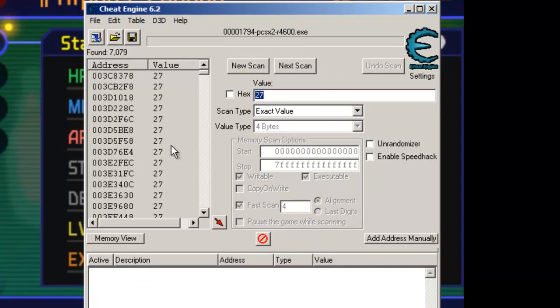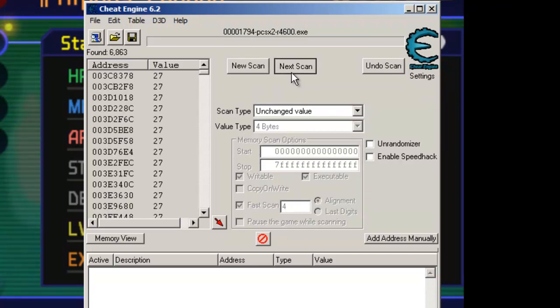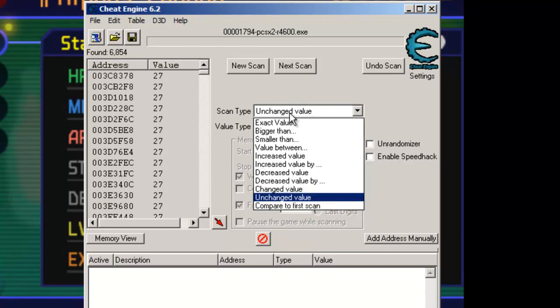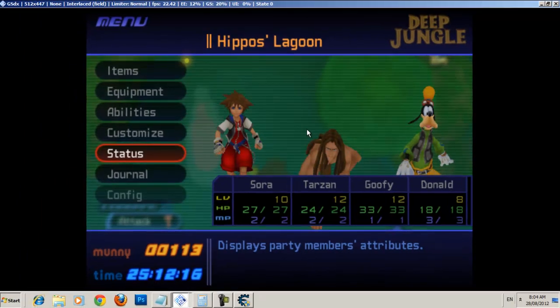Okay, and as you can see, there's a bunch of 27s at the moment. You can do next scan repeatedly, but we could be doing this all day. What I want to do right now is make this value more unique — have it be changed by something, like have it deducted by something.